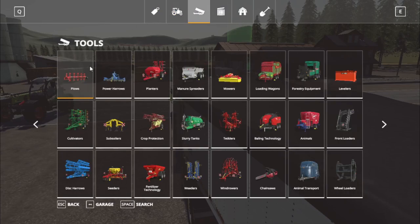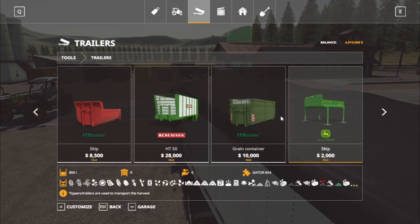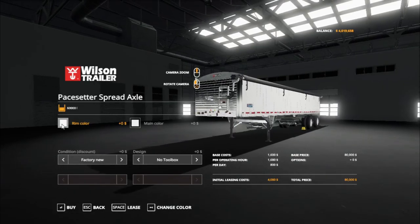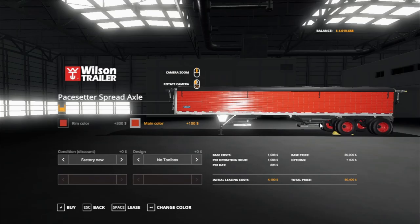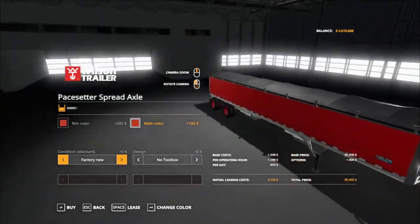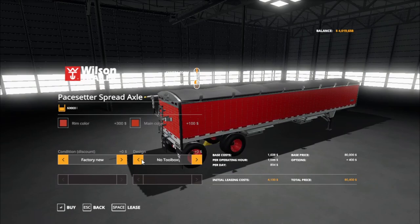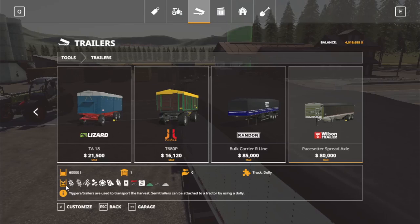Find this in the tools, trailers section. It costs $80,000. Rim color, main color, and design options available. No tool box or with a tool box in the back. Holds 60,000 liters of wheat, barley, oat, canola, sunflowers, soybeans, corn, seeds, and solid fertilizer.